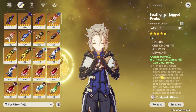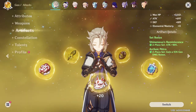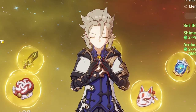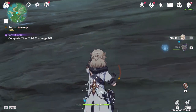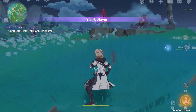Alright, so here's his HP flower, here's his feather, here's his sands of time, there's his cup, and here's his helmet. This will not be his official build — in fact, I'm never going to use this guy again. I have no clue how to actually build this man, but I do know that a specific artifact set is supposed to be part of the build, and I'm going to have to do the new domain, which I haven't done either.